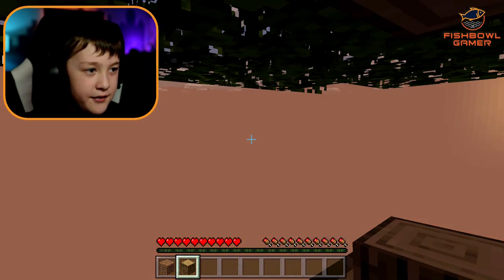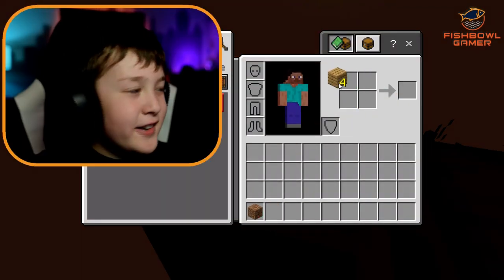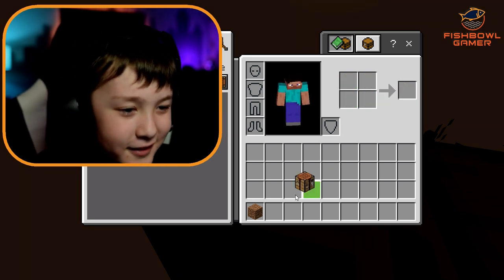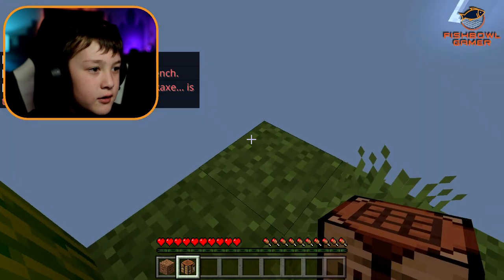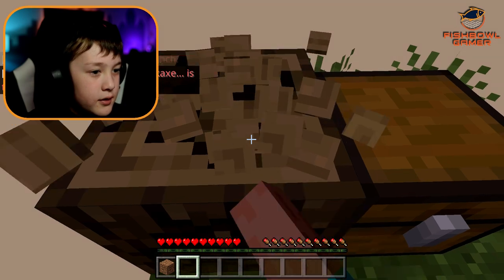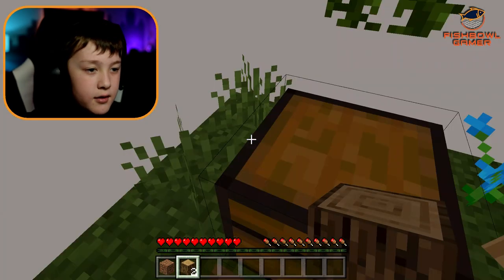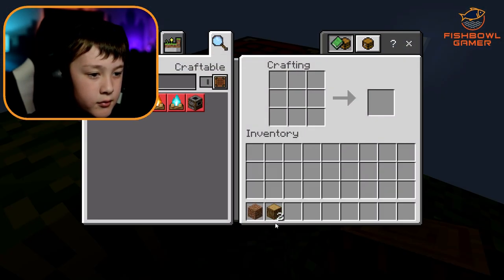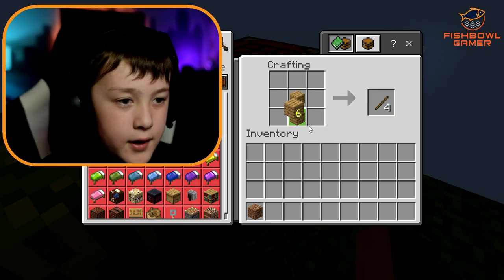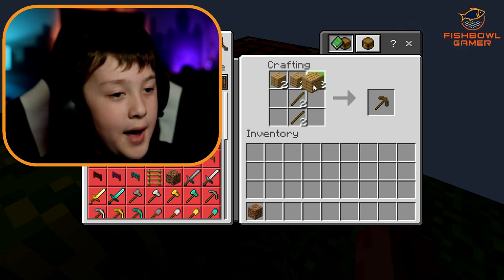I have a log, so I'll make a crafting bench. This game thinks I don't play Minecraft — that's wrong, because I do. So I need to select the log, create a crafting bench, craft a wooden pickaxe. We need wood to make a wooden pickaxe so we can get some cobblestone.